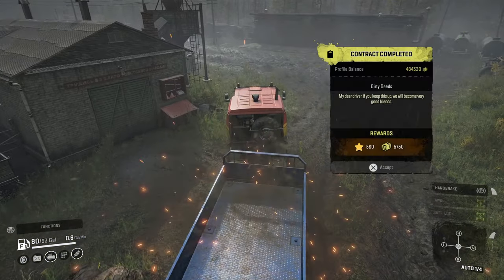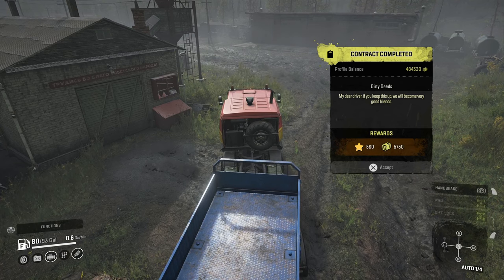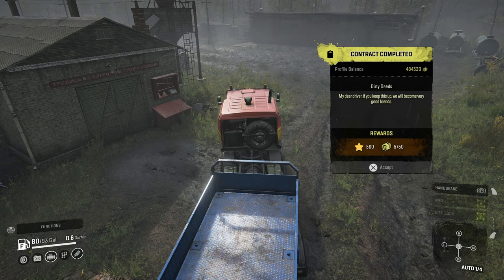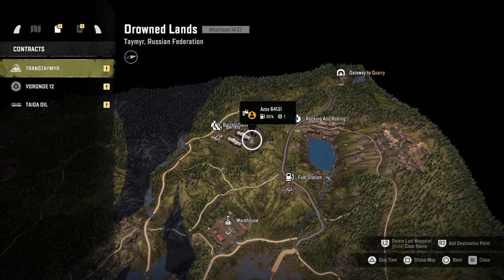Did we make it? Did we do it? Boom! $5,700. I don't even know why I'm telling you dollar amounts because we have half a million dollars. We really don't need money at this point, but I'm greedy — I want to become a millionaire. We got 560 experience points for that, which is pretty good. That's one of the best missions I think I've found, besides one of those 20-item contracts. Alright, let's shut off the engine. The Derry's there, the Azov's there. Let's head back into the garage.